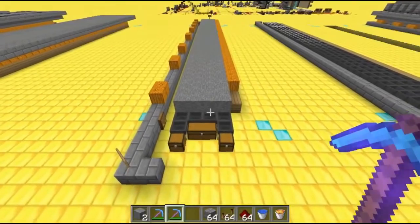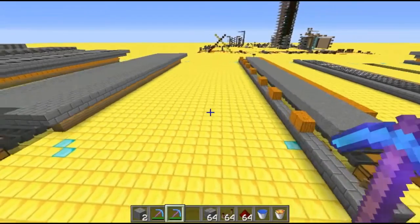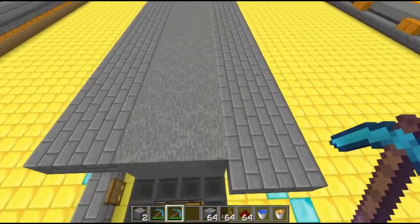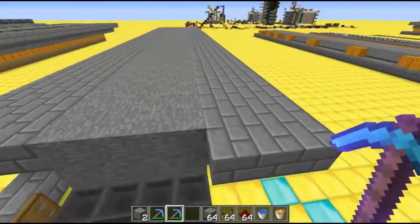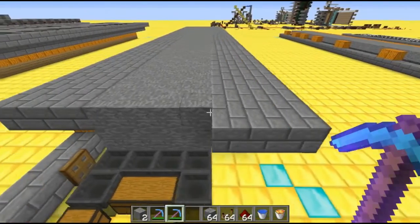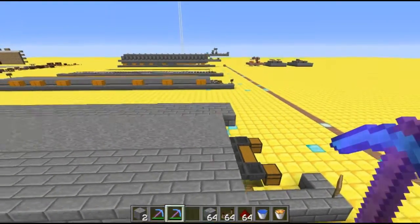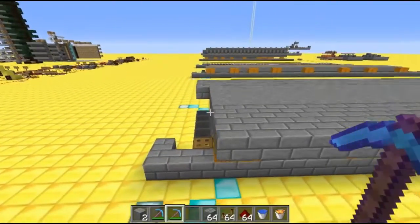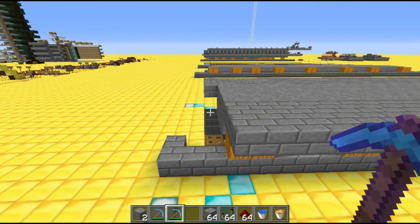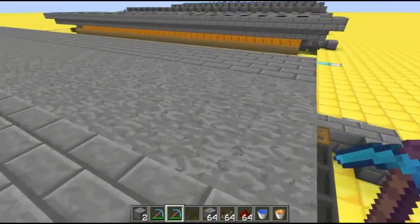Nothing too terrible so far, except that all the iron on your skyblock just went into hoppers. Let's take a look at the next layer — same thing, more stone. Three blocks worth of stone brick on either side, offset by one. This is going to help us make the base for our 45 stone generation chambers. They are offset by one — 23 on this side and 22 on this side.